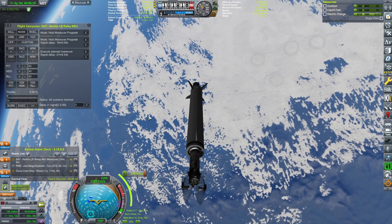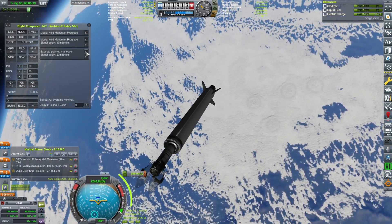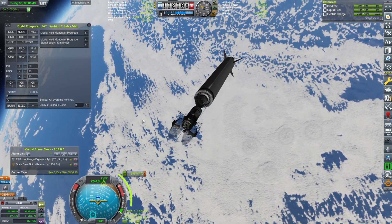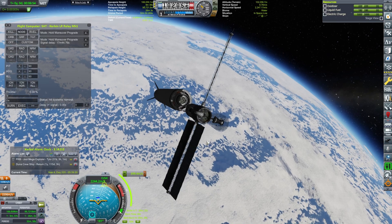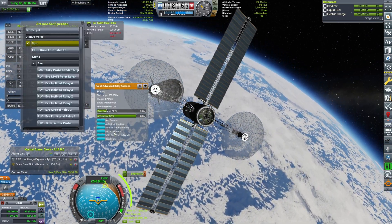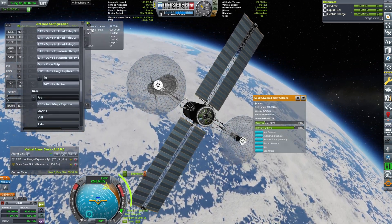Just making sure that we are pointing maneuver pro-grade. There we go — beautiful. Extending everything. Oh, look at it go! First antenna will be pointing to the active vessel, while the second one will be pointing to Joule.